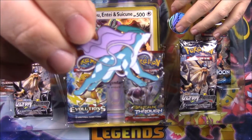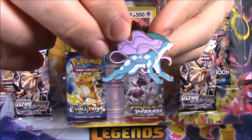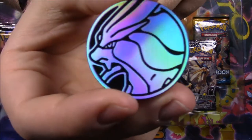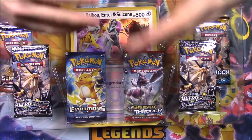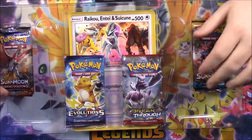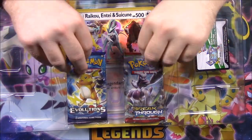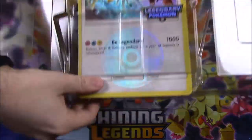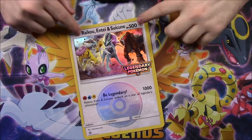We didn't get any cards for Suicune, but we did get a Suicune pin - they've made packs of these pins before, one for each of the dogs. I already have this one, or one like it at least. And then we got a Suicune flip coin as well. Unfortunately no Suicune card. We do have booster packs here: two Ultra Prisms, a Burning Shadows, a Sun and Moon, an Evolutions, a Breakthrough, and a code card.